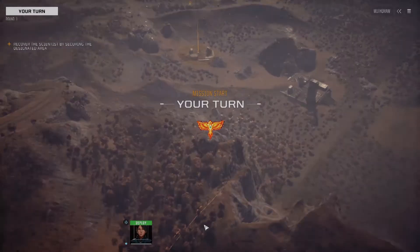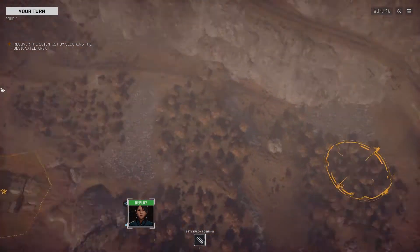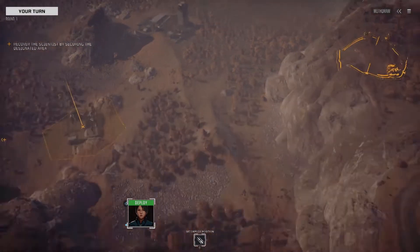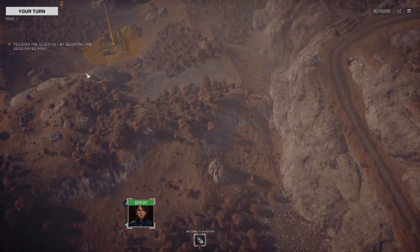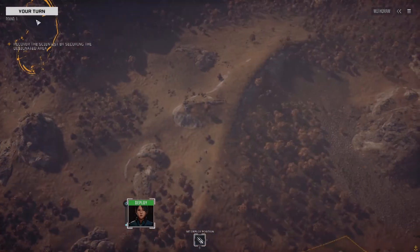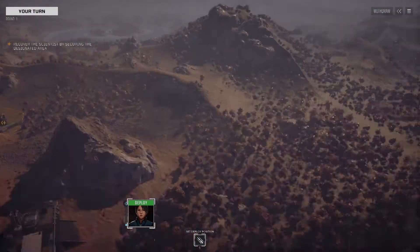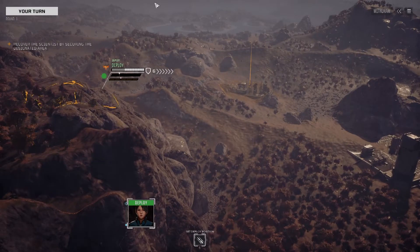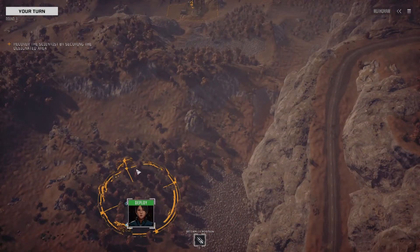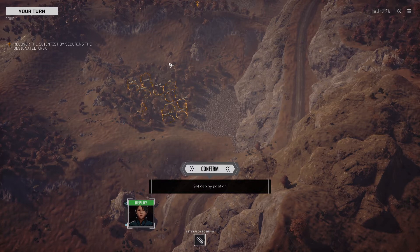We only have one zone to worry about here. I don't want to go in high - while we have the high ground, up here is a good way to get over. I'm looking at approach vectors.